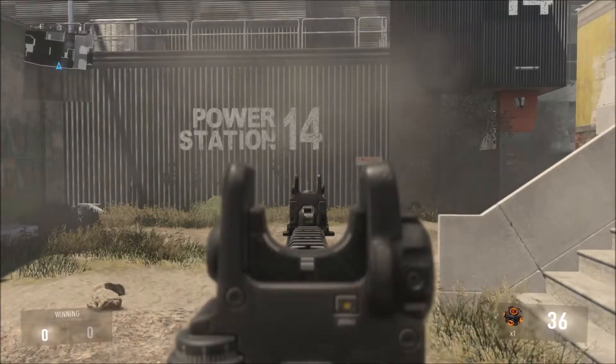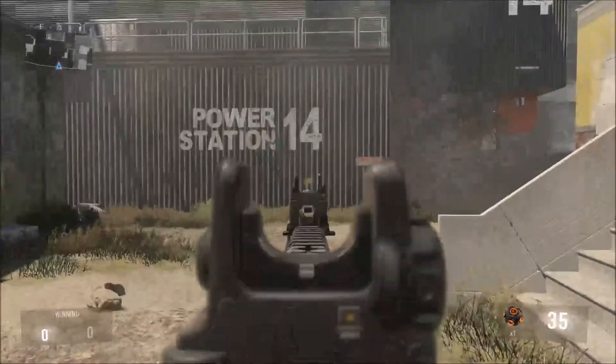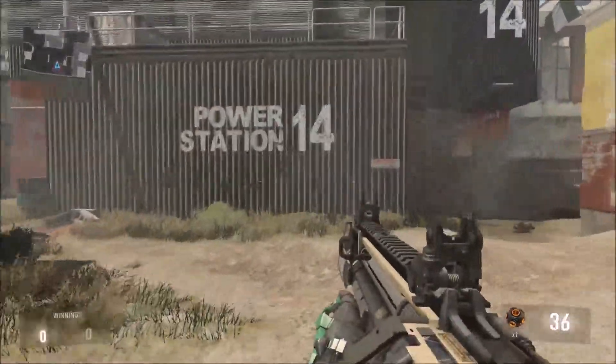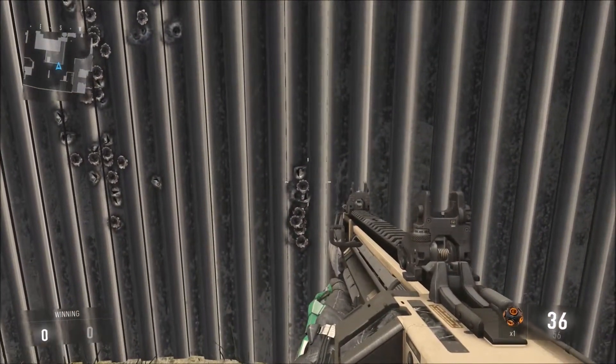Now we're going to the IMR. Just like the ARX, it is a burst fire except it shoots 4-round bursts. This one shoots pretty accurately as well. As you can see, the recoil is almost gone, but you can see there's a slight vertical recoil once you factor in the burst fire.